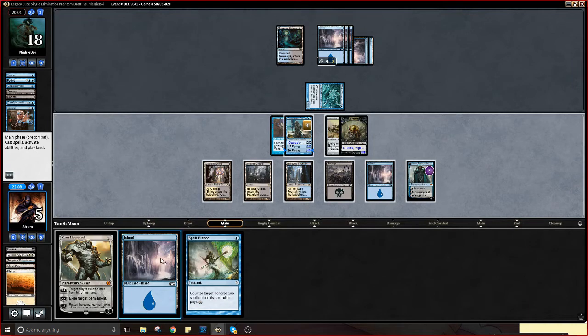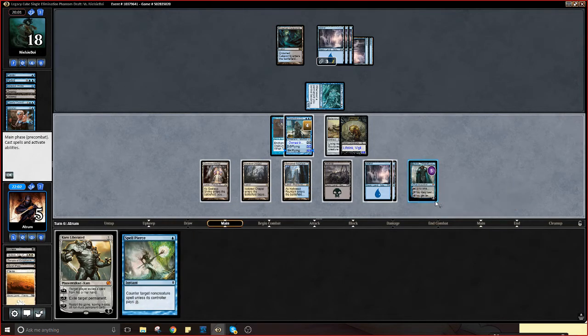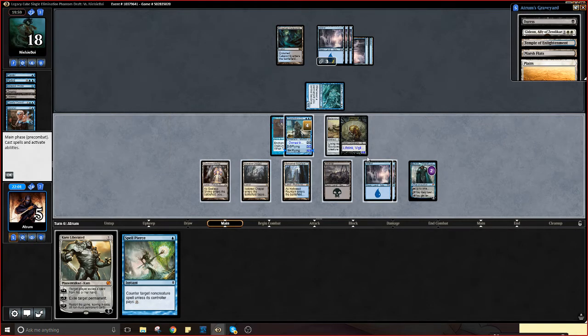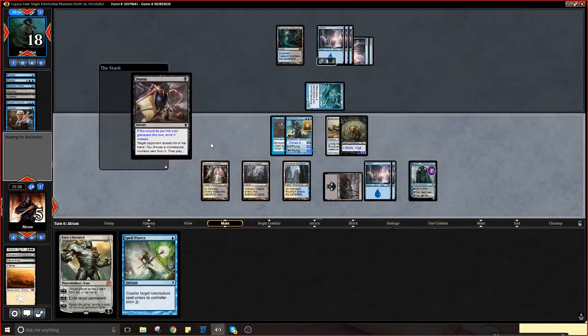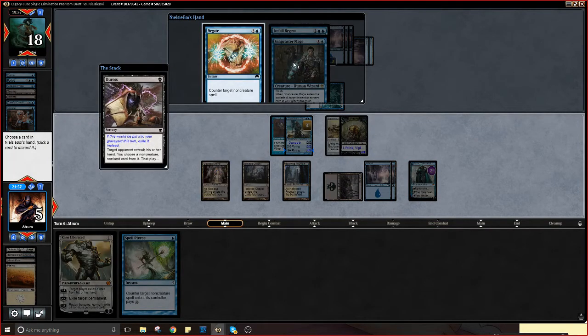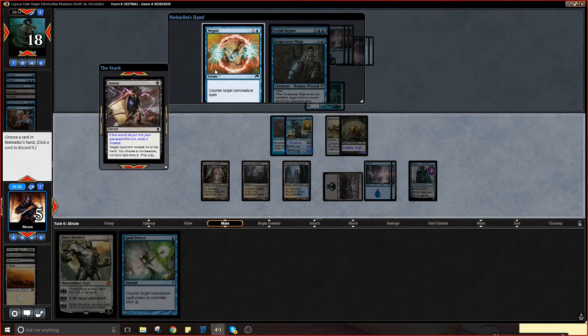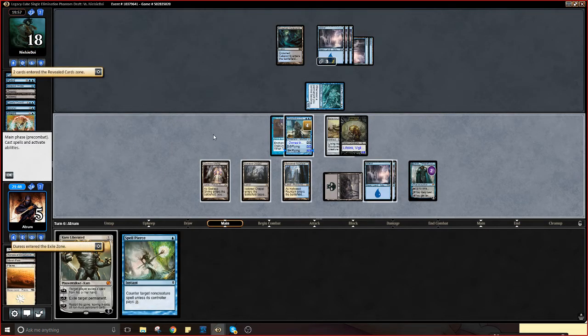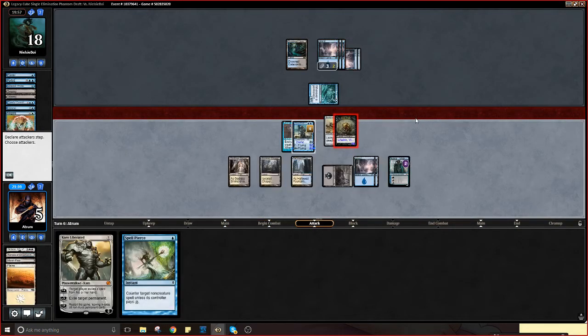We have Flashback Duress — I think we should do that, it's pretty good. Best to see what we're working against. Negate, Snapcaster, Icefall Regent — so Snapcaster and Icefall Regent, interesting. I've got to be careful about the Snapcaster counterspell then. I think I just get in with this — because Icefall Regent freezes this down actually.